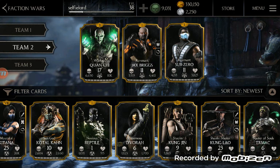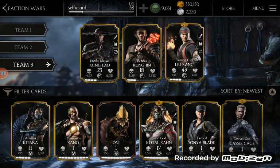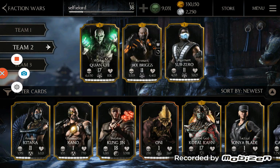My A team is actually these guys right here, my B team is the Cage family, and my A team block is Jax, Quan Chi, and someone else I can't remember. My B team block was Blood God Koro Kahn, Sun God Koro Kahn, and Possessed Kenshi. So yeah, if you have good defense cards and good attack cards, you can make solid teams, run good combos, and work really well together. That's what makes these combinations so strong.